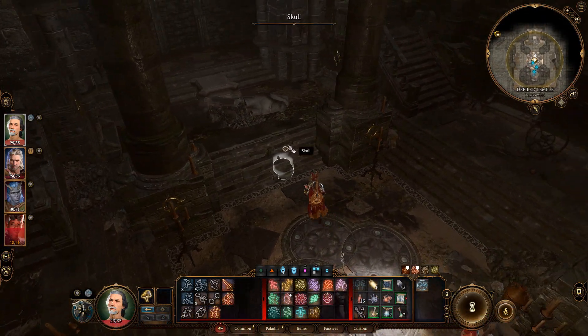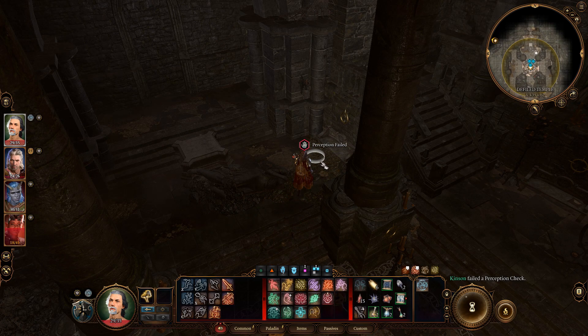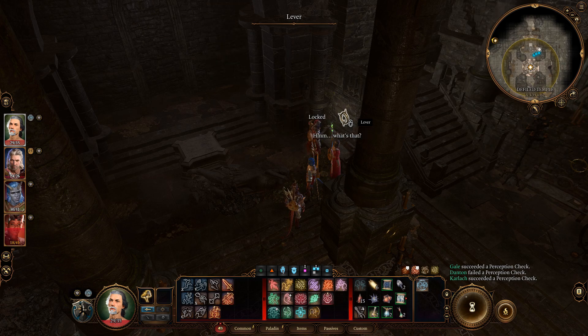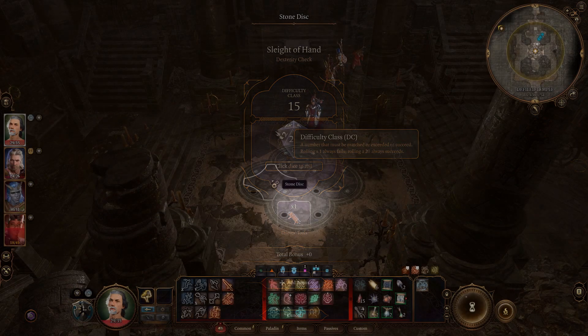An even quicker alternative: if you have someone good at perception and sleight of hand, you can find this lever right here and lockpick it. It does have a difficulty of 15. This will give you access to the Underdark.